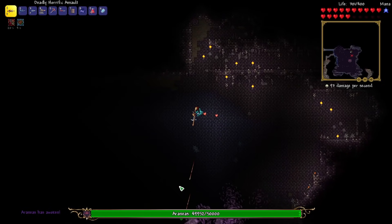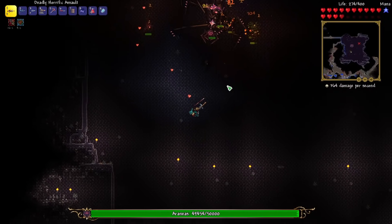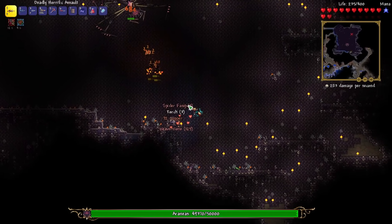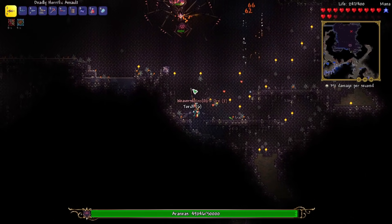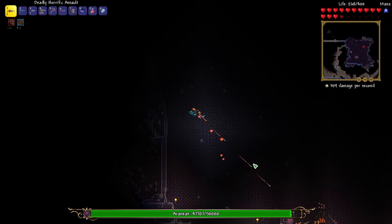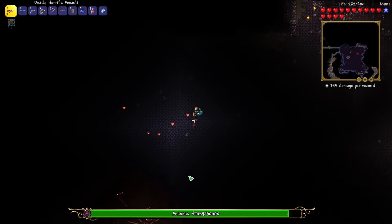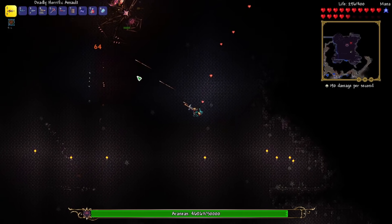I'm going to put away some stuff and then go back down there and mine it out a little bit. Oh no — while I was mining the boss spawned again. This is not good. I got completely trapped there. Well, we can give it a try — we don't want to waste the boss spawn. Unfortunately though, I don't have any platforms or anything in here. So this is gonna be kind of hard, but at least we've got it kind of better set up.